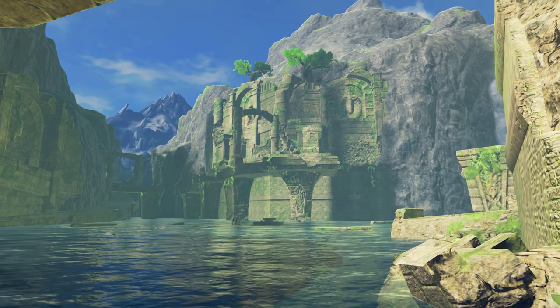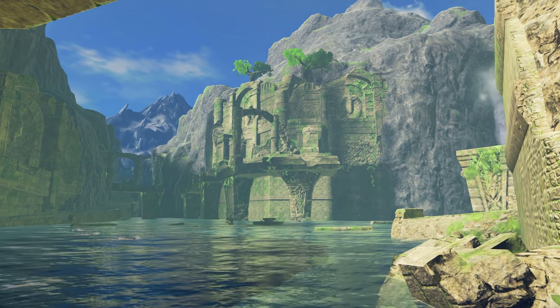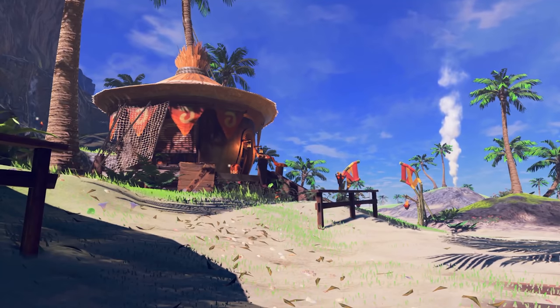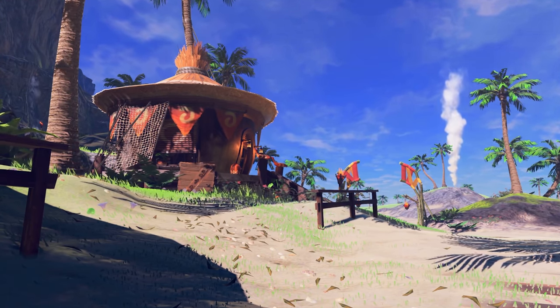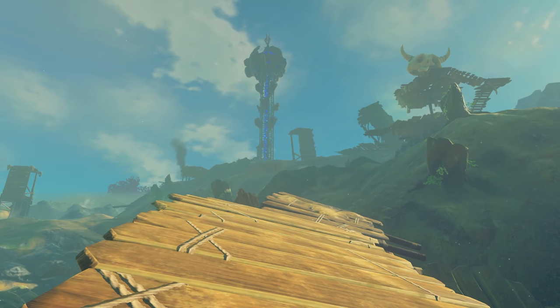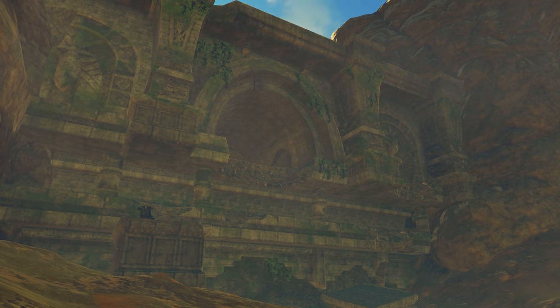The execution of Breath of the Wild's story is very different compared to other titles within the Zelda series. Much of its information is found not from the game's characters, but the ruins and structures all across Hyrule — from the technology linked back to the battle 10,000 years ago, to the Forgotten Temple and Lanayru Promenade, said to be structures made by ancient Hylians.